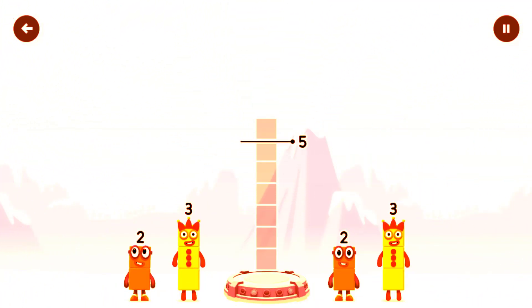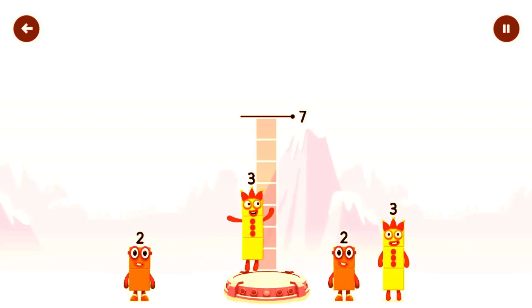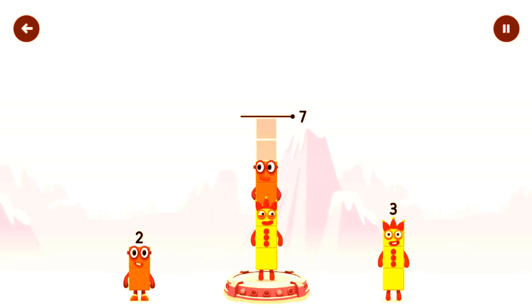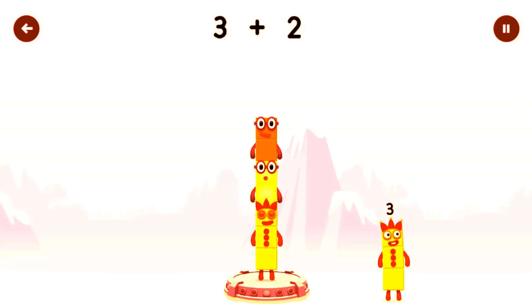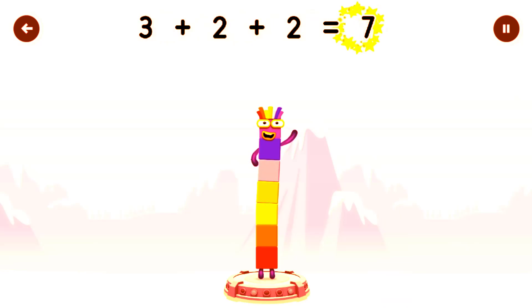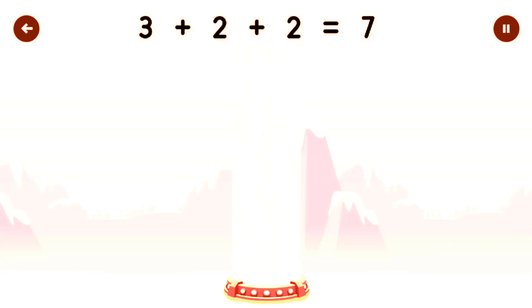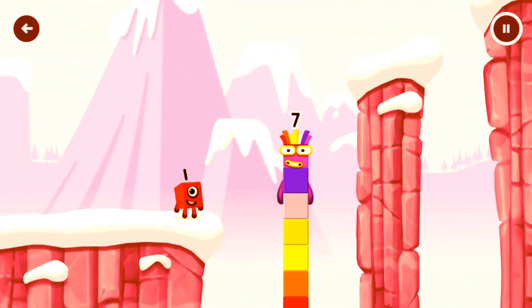Add number blocks to make 7. 3, 2, 2. 3 plus 2 plus 2 equals 7! I am 7! Excellent!